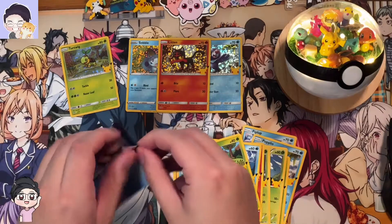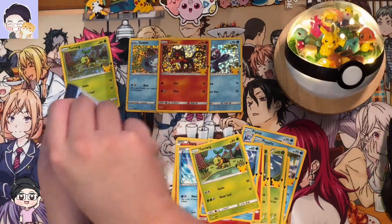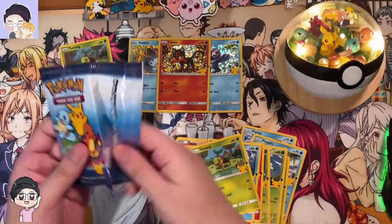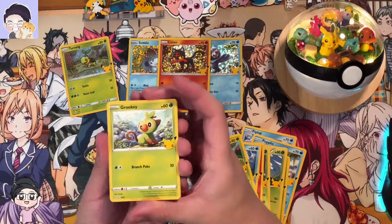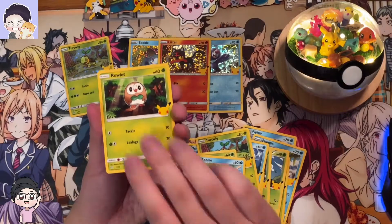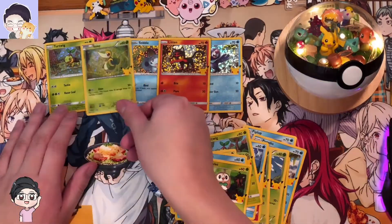Last pack. We got a Grookey, Sobble non-holo, and the holo is a Snivy. Nice.